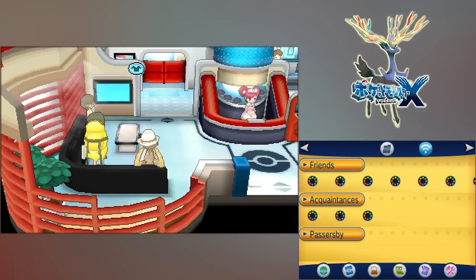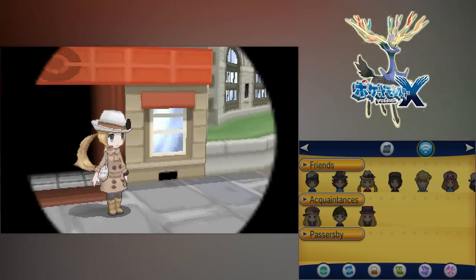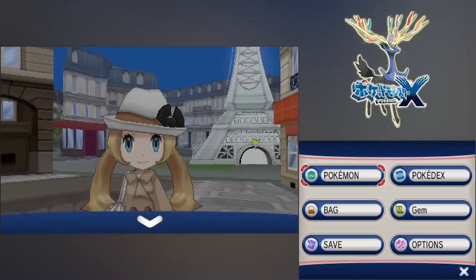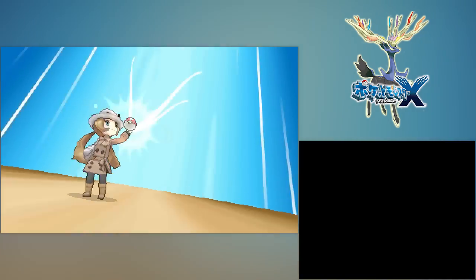Here we are in a random Pokemon Center of no current significance — due reason to leave. Loomy City is very important, but not for making money, so let us eject ourselves from this place and engage flying sequence. We relocate ourselves to Camphore Town, which is the nearest location to the goldmine of Pokemon X and Y.